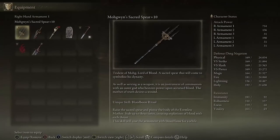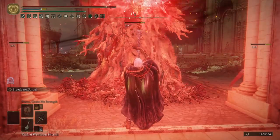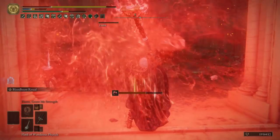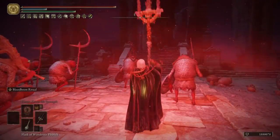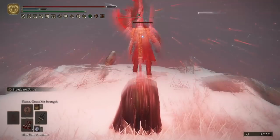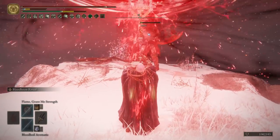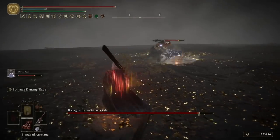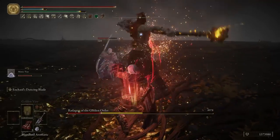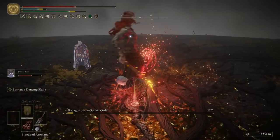Another great option is to use Mohgwyn's Sacred Spear. It deals a destructive amount of AoE damage in a large area around you that can reach enemies through walls. But more importantly, it is affected by the Rotten Winged Insignia, Millicent's Prosthesis, and the Thorny Cracked Tear, while also procing and benefiting from the White Mask and Lord of Blood's Exaltation Talisman. It synergizes extremely well with our build while providing it with the AoE aspect that it badly lacks. Use it along with the Dragon Communion incantations and you will have a complete build with no limitations.